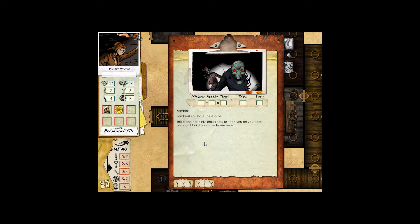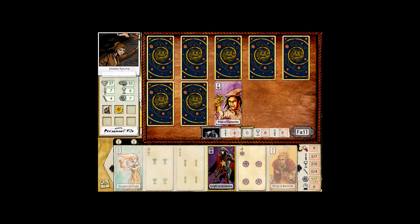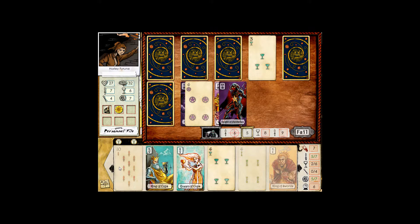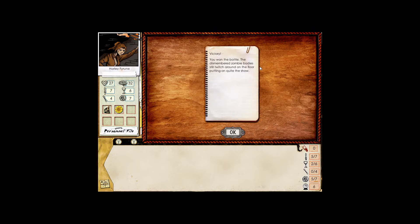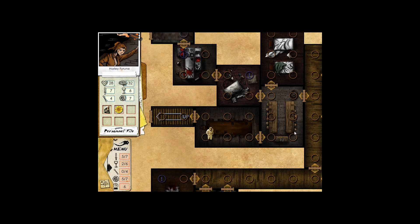Zombies! You hate these guys. This place certainly knows how to keep you on your toes — just don't build a summer home here. The difficulty's 13 now, used to be 11. Five points already — good thing we drew that one first and not the king. I'm going to go ahead and play the queen. We're going to win. Or the king — let's play the king to give us quite a few more points. You won the battle. The dismembered zombie bodies still twitch around on the floor, putting on quite the show. And one life for our efforts.